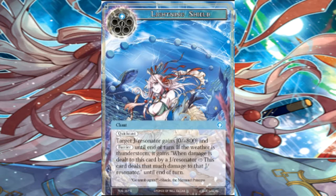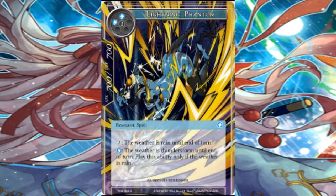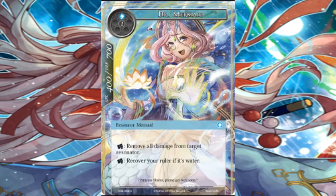Lightning Shield has combo potential — you all don't see it now, but I do. Two cost, water, quick cast. Target J resonator gains zero plus 800 and barrier until end of turn. If the weather is thunderstorm, when damage is dealt to this card by a J resonator, this card deals that much damage back to the J resonator until end of turn. Surprise your opponent by making them kill their own person, give your person barrier, then heal all that damage up with Dr. Mermaid!